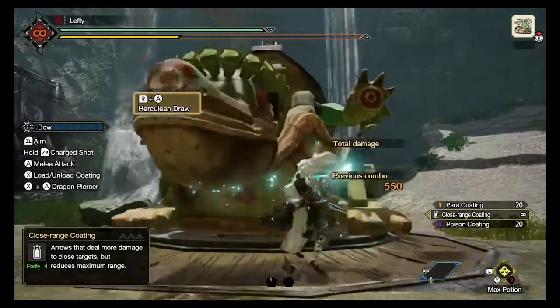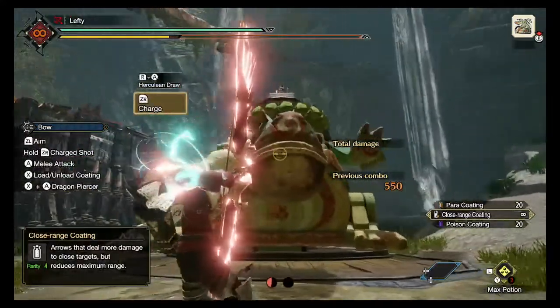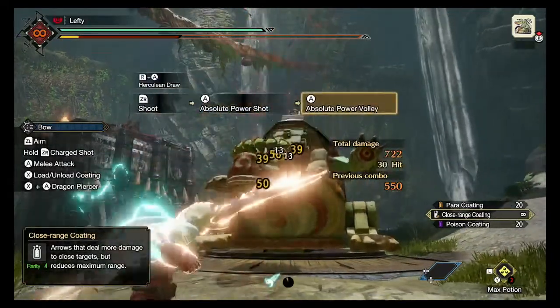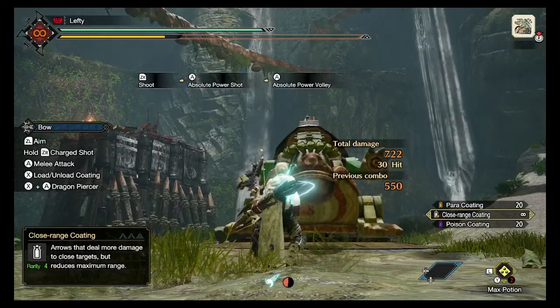Now we're going to go in with Herculean Draw. Herculean Draw is up — we are empowered, we get extra damage. That's 722 on the power shot.